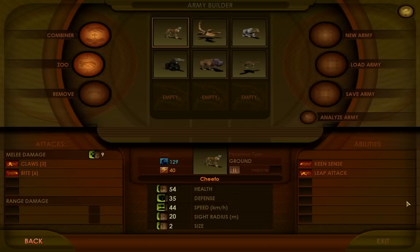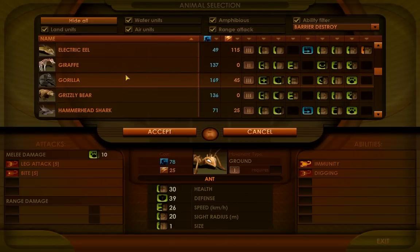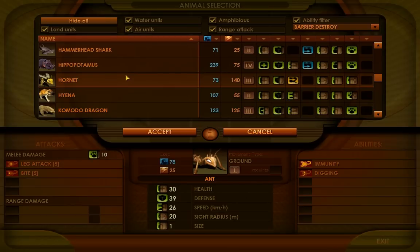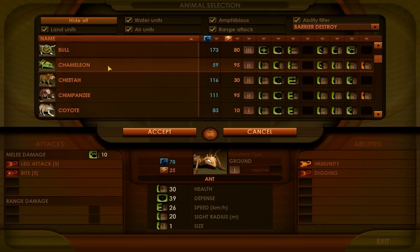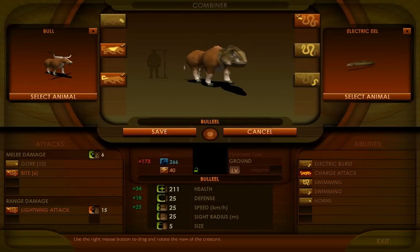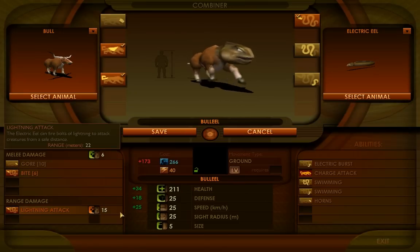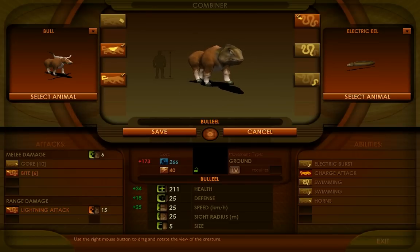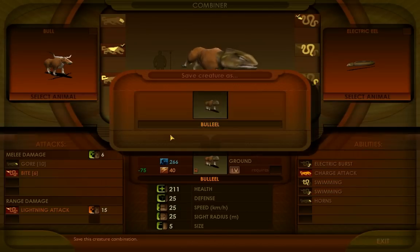A good place to start would be to tell you what my army is going to include. I'm going to make two new creatures. I sort of had this concept where I tried to make an army that has all of its units costing less than 300 coal. We just got the bull — I'm going to go ahead and use him. I'm also going to use the electric eel. I'm just going to make this all bull except for the eel's head. This is a pretty good unit — 266 coal, pretty cheap in electricity, 211 health. The lightning attack does 15 damage, which is pretty nice. I don't feel the need to make it amphibious since I only intend to use it for this mission, and plus that makes it more expensive in electricity. We'll make a bull eel.